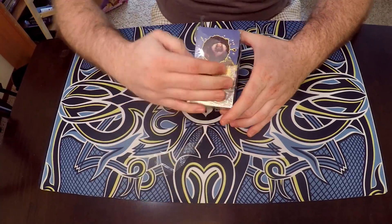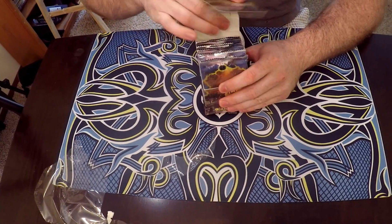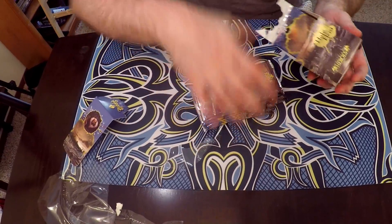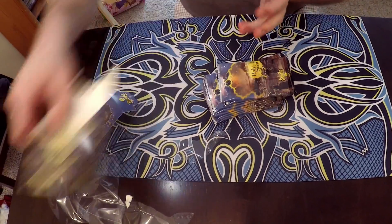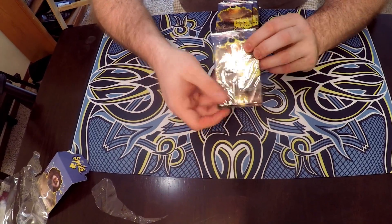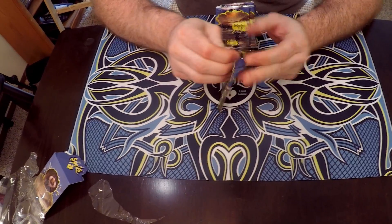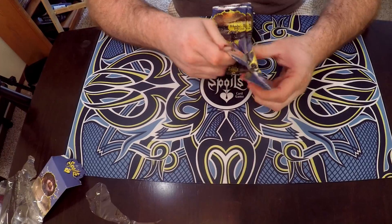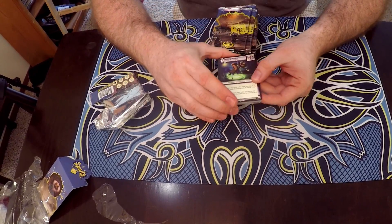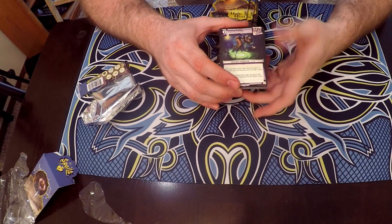I'm going to open these up and take off the plastic wrap. I'm going to be opening these up upside down because it's easier to film that way, so I'm going to do the best I can to make sure you guys can see these. Here's the first card — there's an Arcanist, it's a Comet.